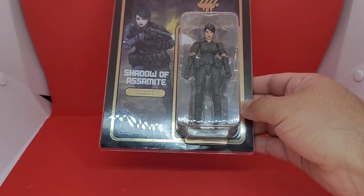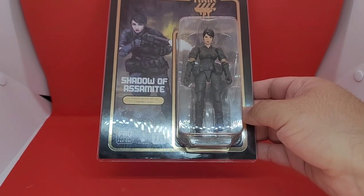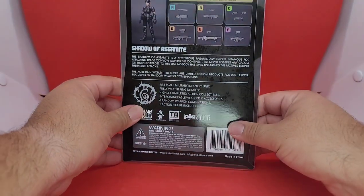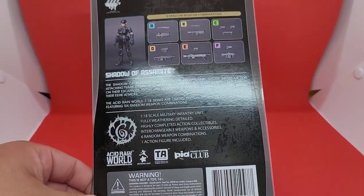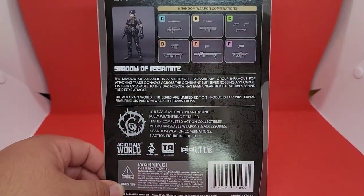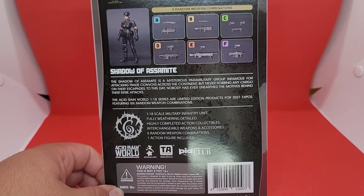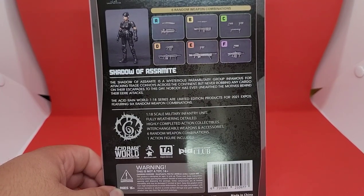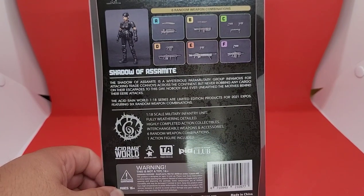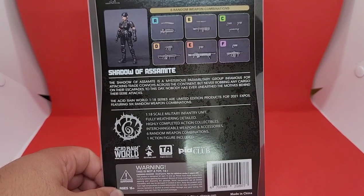As you can tell, it's a bubble wrap style with the Shadow of Asomite on the inside and this card box on the outside. When we move to the back, this looks a bit more clear — it's the same goodness we've always gotten from Acid Rain, a nice view of the photo of the Shadow of Asomite itself. On the back we do have the actual bio for the figure, which is nice because they never usually include that — you'd normally have to go on Facebook or Instagram to read it.